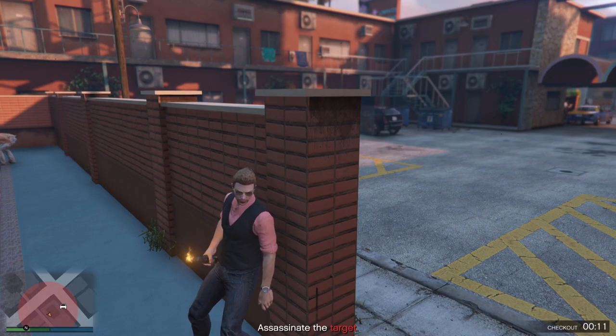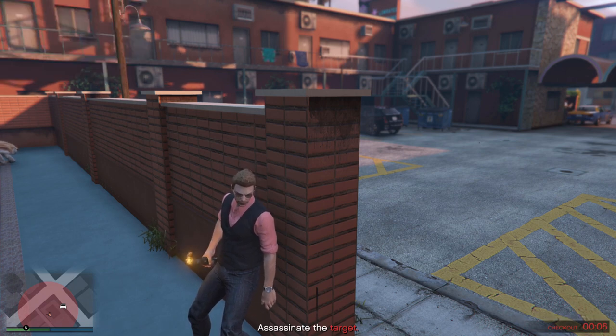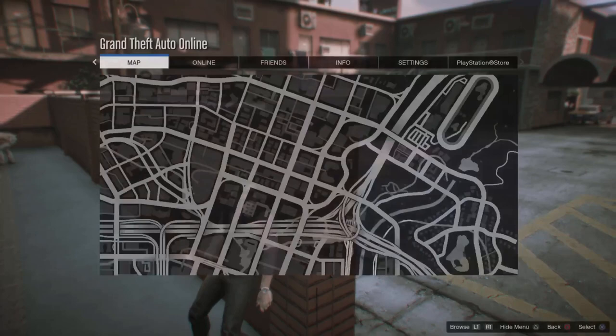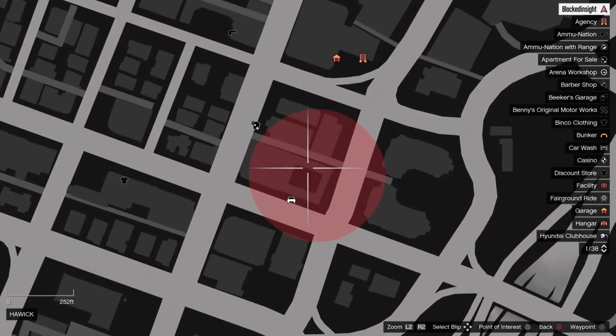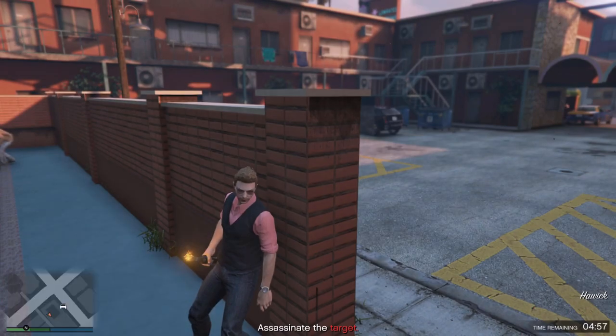What is going on everybody — in this video we'll be taking a look at another payphone hit assassination bonus. This one requires you to set the target's car on fire while they're in it. It doesn't give too much detail; it says things are stashed away for this one, but I have not seen anything on the map.